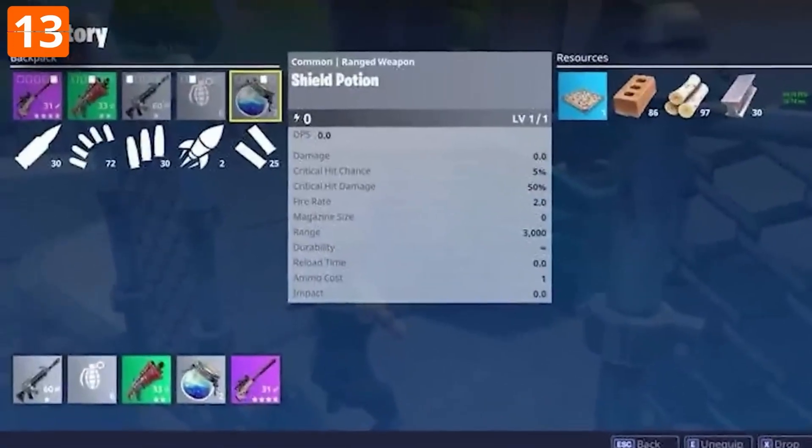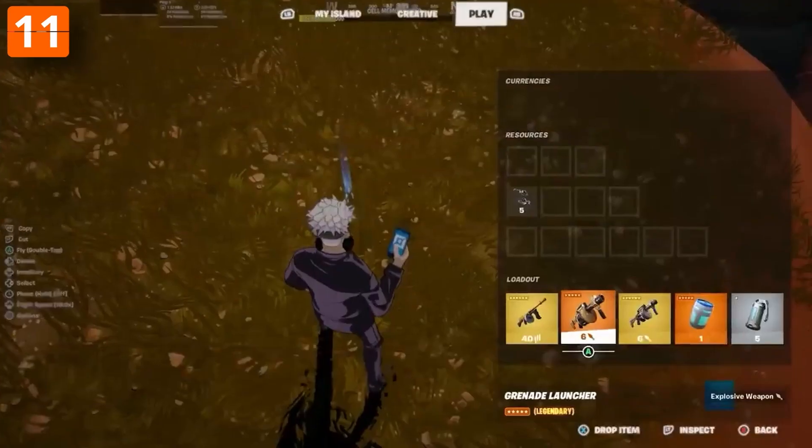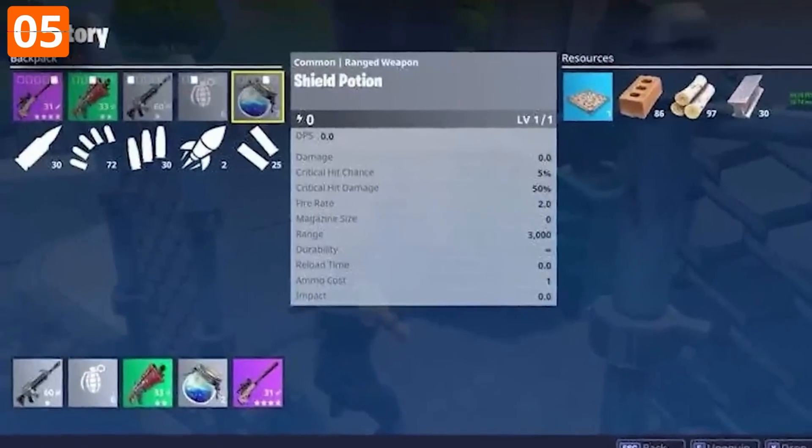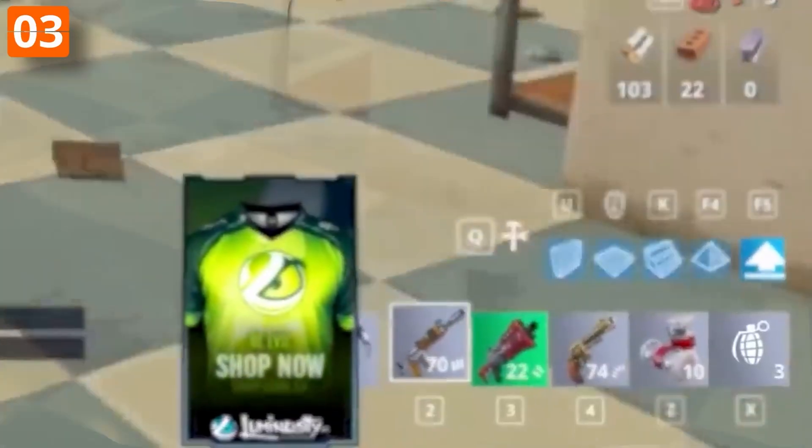I nearly forgot how different the original inventory used to be. It seems like it's been the same way since Fortnite first came out, but that's not quite accurate. In the first few weeks, the game's inventory looked very basic — they even used a plain white PNG for the grenade icon.